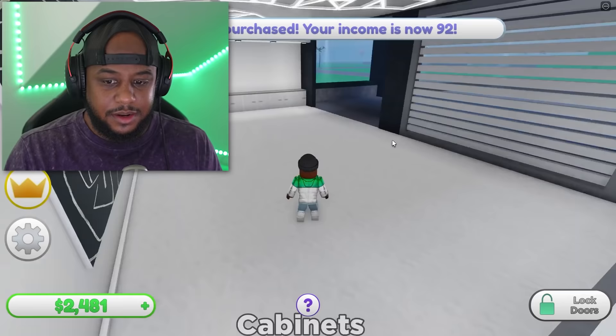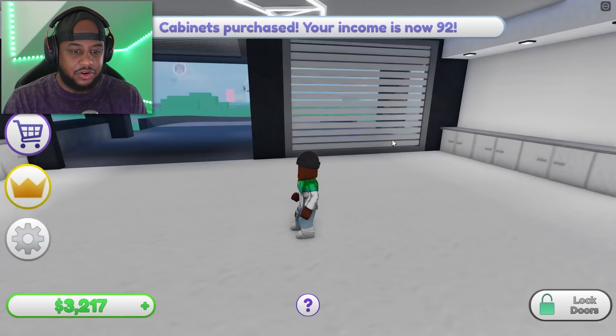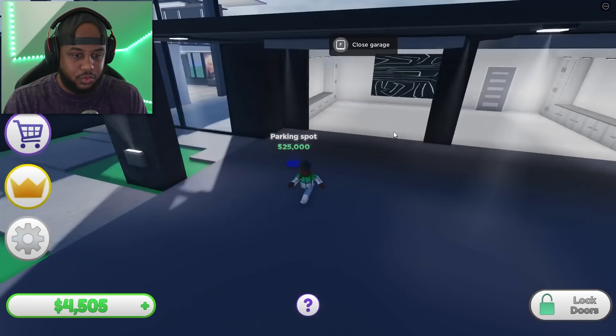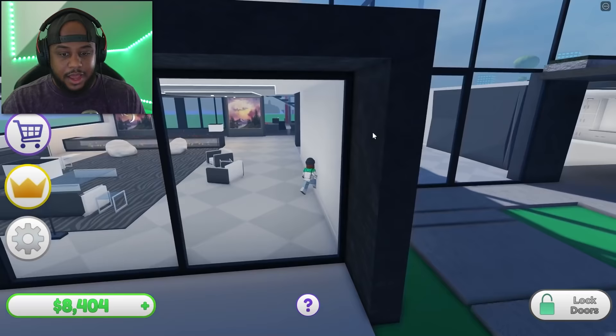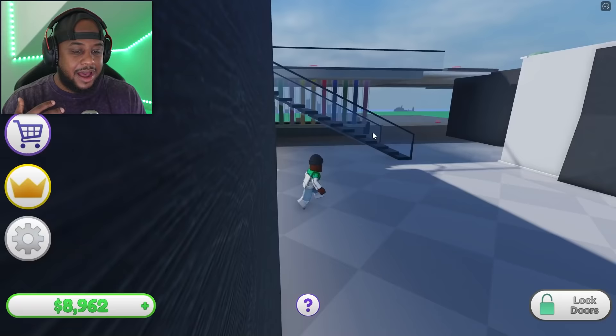Let's get a counter, the garage door, some cabinets — this is our garage right here. Let's open up this second one as well. We don't have enough just yet for the parking spot, but this is how the house is looking — it's looking legit, it's looking nice. Let's put our window here with glass all the way through.